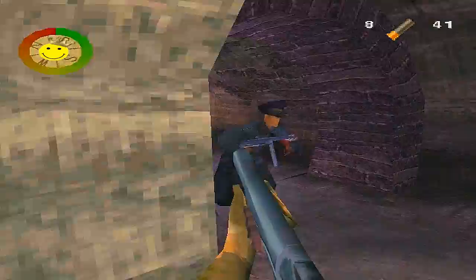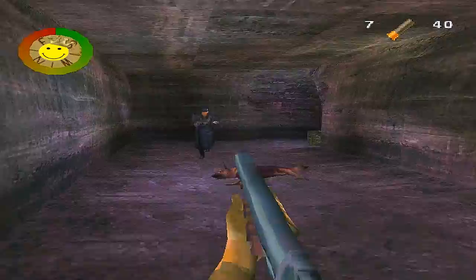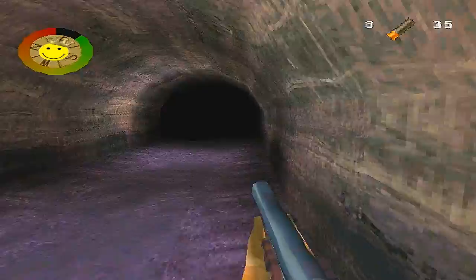Take them out, pick up the right rounds, and keep following the tunnel. There's a vicious ragdoll effect when you hit soldiers with the shotgun — I really enjoy using it. It also one-hit kills dogs, but I only realized that by this point. I decided to aim with the shotgun on the next dog, if you can believe it.